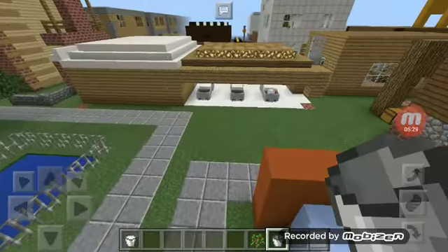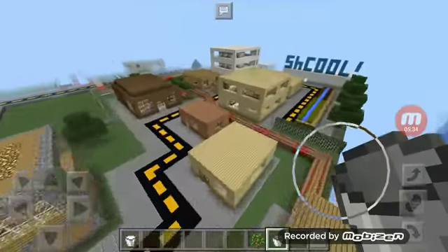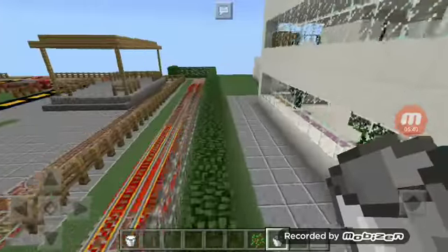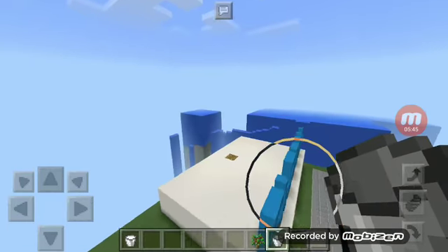I showed y'all the little park, so yeah that's the update to my city. Y'all saw everything. I put a gate around here — it'll make my stuff look better. My city looks better. Some people said that I downloaded this city — I did not download it.